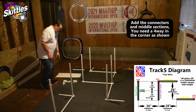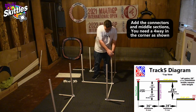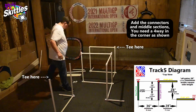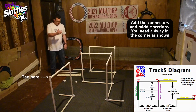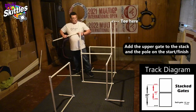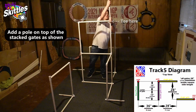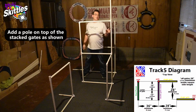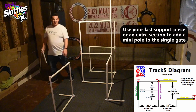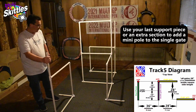Now let's go to the middle level, and the crucial one here is that you have a four-way for this place right here. Then our top level is a pole right here — so we got a pole, a pole, another gate. And since that's all of our 20 sections, you're going to use one of your support pieces — it's a mini little pole right there.